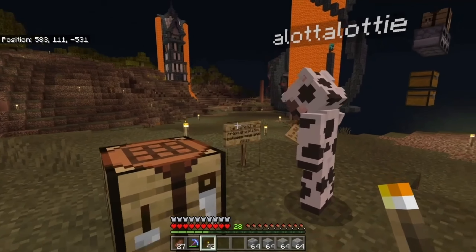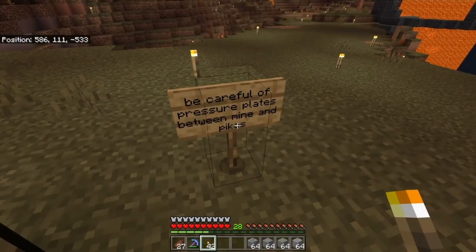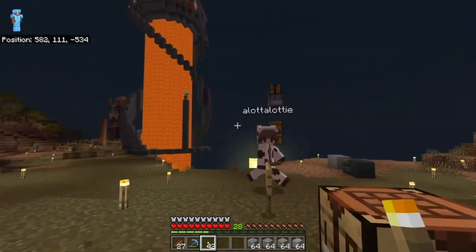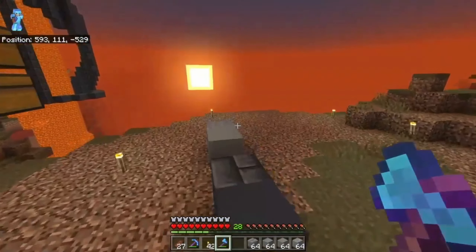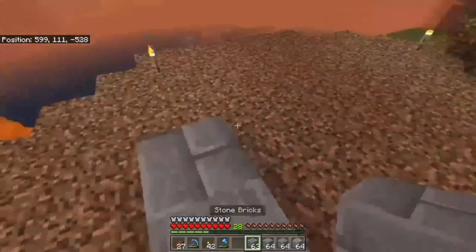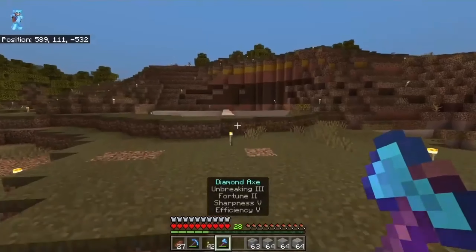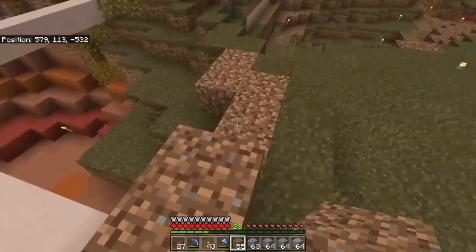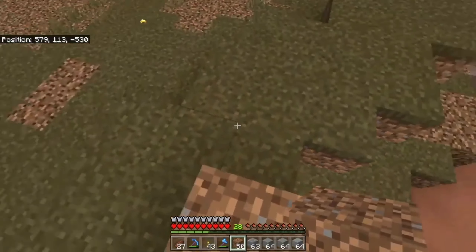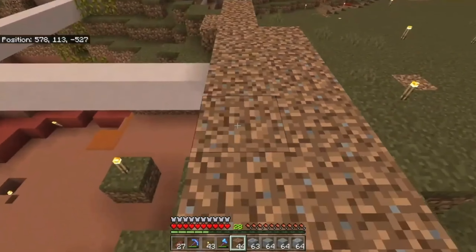Lottie's suspiciously writing a sign — 'be careful of pressure plates between mine and Pika's.' She's trapping, nice! The blocks we have for the tower are light gray to dark gray. We don't have a lot of options but I'll show you a little later how I plan to blend the two. Let's finish off this bit of terrain and whip up a time-lapse.